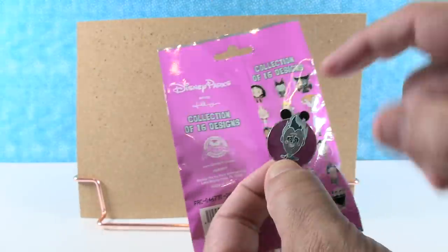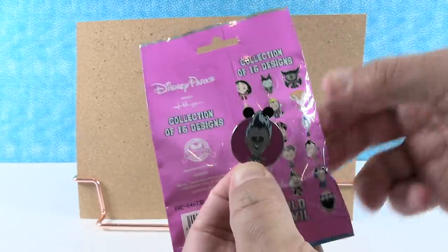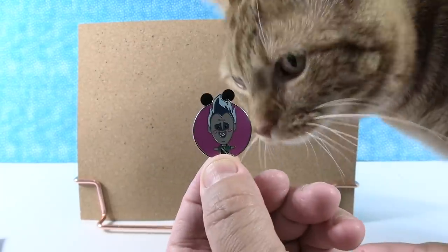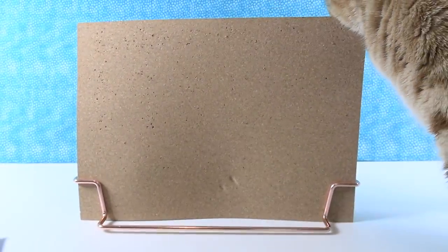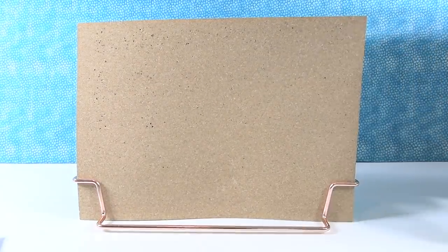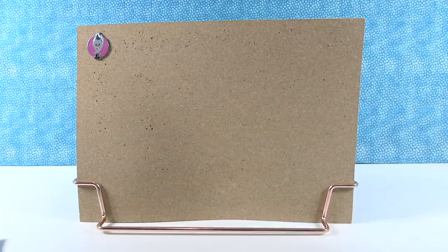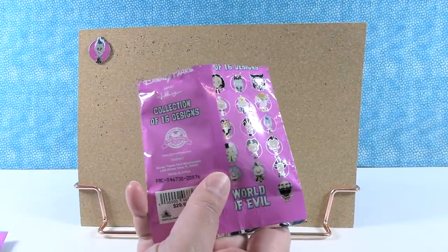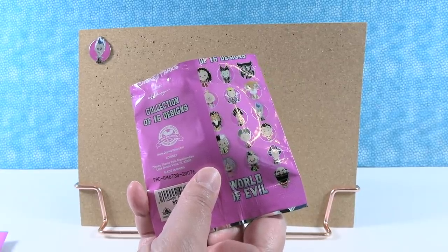On the back it says 'artist' - I don't know who the artist is that did these, but these are definitely done in a certain style. Hello, Captain Jack! He likes Disney collectibles. Jack would be a villain, according to the birds that sit outside our deck - but Jack just sits on our screened-in porch, so the birds are safe.